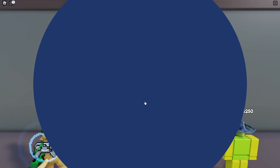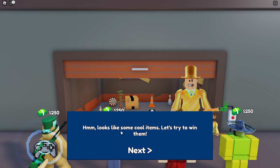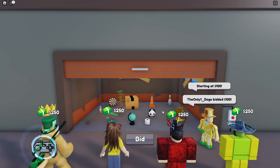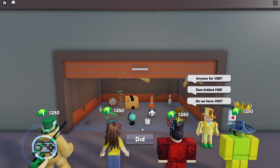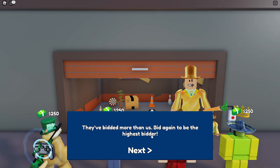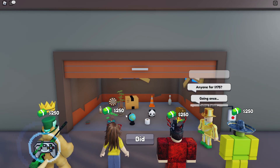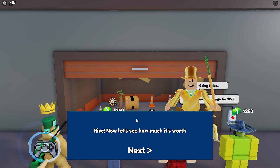We got 250 to spend on stuff. Looks like some cool items, let's try to win them all. Starting at 100, let's make a bid. There we go, anyone for 125? We got one for 125. I only have 200 to bid. They've bid more than us. Let's bid again and keep bidding on the garage. Looks like we got some good stuff in here. Going twice, sold! Doge bought his very first garage.